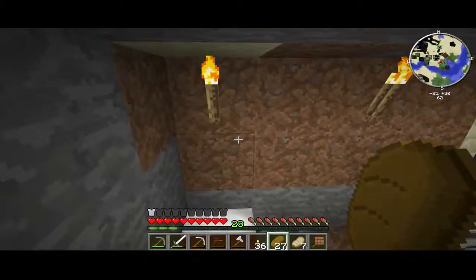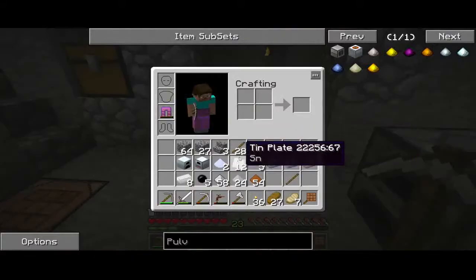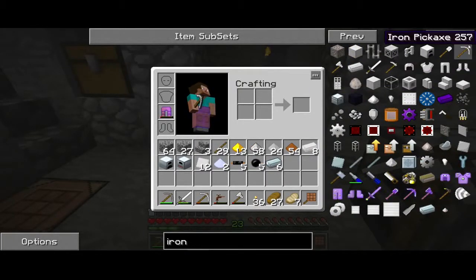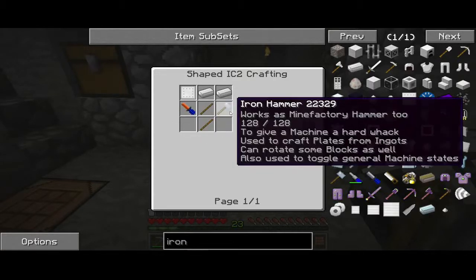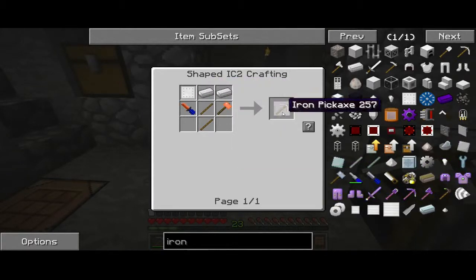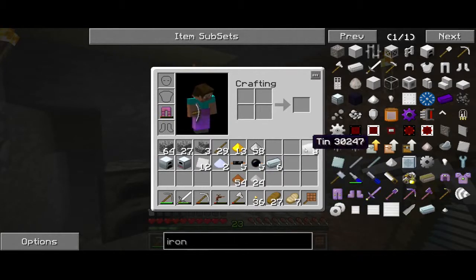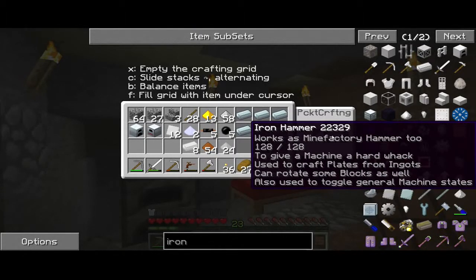Now the other thing I immediately noticed is, say you need an iron pickaxe — oh, that's easy, you just put three regular iron and two sticks. Nope. Not anymore. Let me show you how to make one now. Look at this recipe — are you kidding me? I need a file, I need a hammer, two iron ingots, and then an iron plate. How in the hell do I need a plate? Well, that's where the iron hammer comes in. I was just fixing the mechanical one because they do take durability loss, and I had burned up my first hammer. So there's your iron hammer — the 128 of 128 is the durability there obviously.